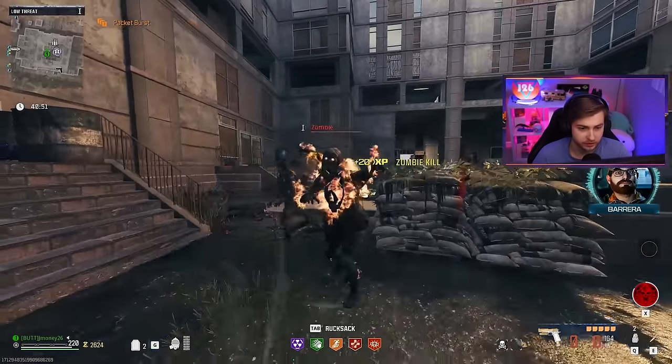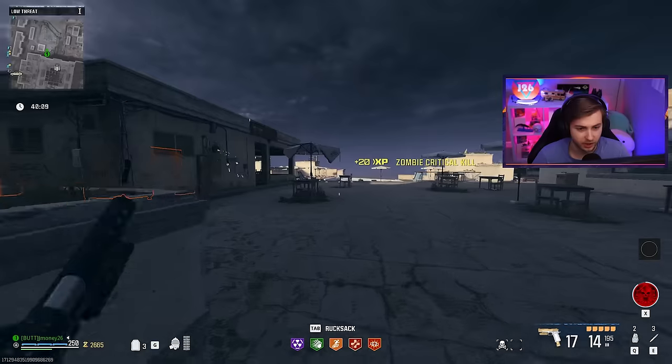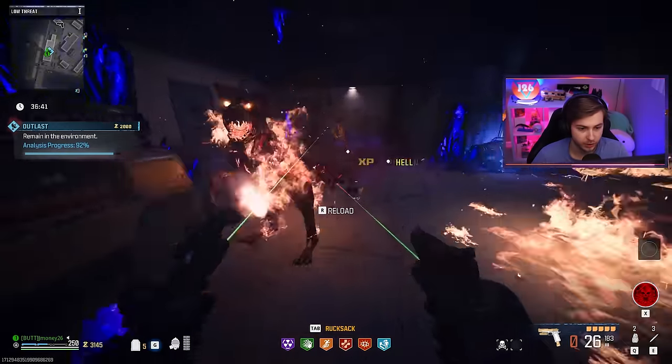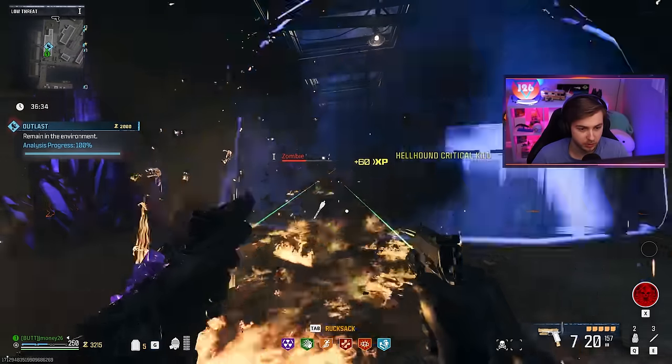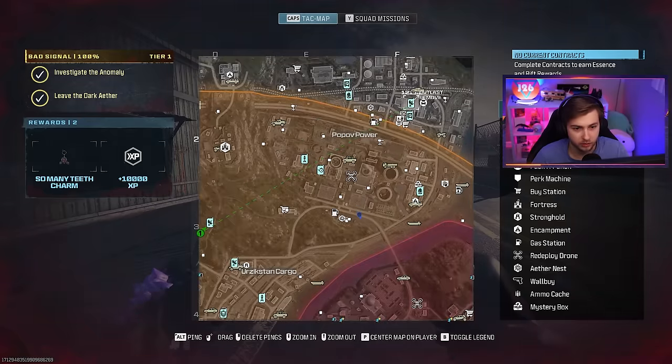We've completed one Outlast — that should be at least like 100 zombies. Let's go do another contract and see if we can actually get this camo. I'm starting to get worried that it's not actually fixed. Maybe I'm getting ahead of myself — maybe we're just under 250. Let's go do one more event.